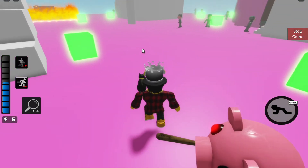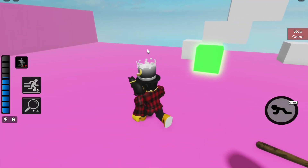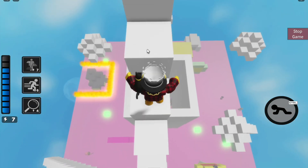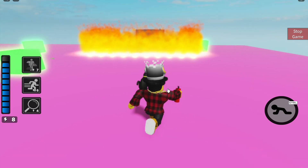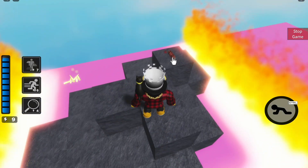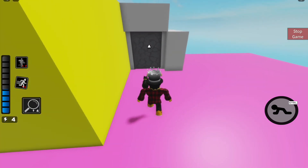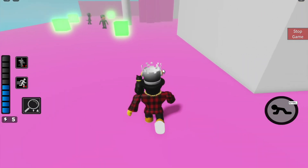I have the blue key and I'm distracting Piggy. You go in and get the white key! I'm getting the fire extinguisher to get the dynamite. Piggy can climb upstairs — Jesus! I have the white key, but we need the fire extinguisher. I'll stall Piggy. I have the dynamite! Good, good — now go. We need to find the hammer.